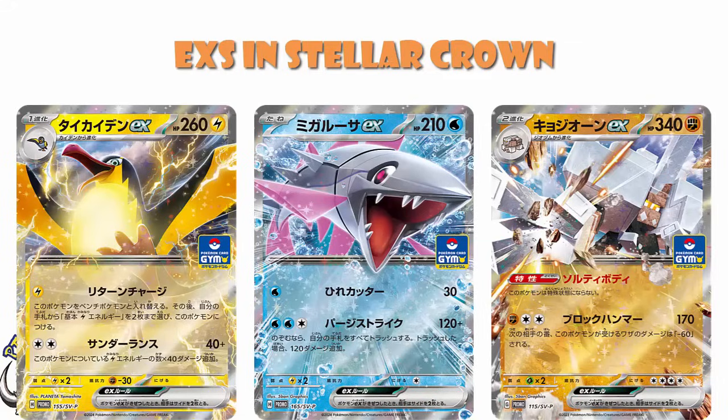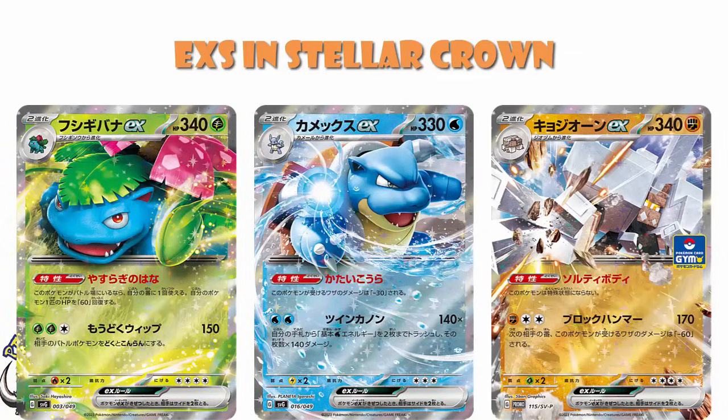We know for a fact — or as near as — what 7 of the 10 regular EXs are, and my predictions for the other 3 are Blastoise, Venusaur, and Garganacle, for all the reasons outlined in the video. This is not confirmed or official, and they could include other gym promos, but at this stage it's fair to assume those will be the ones.